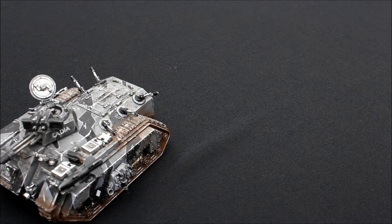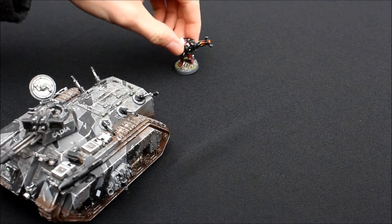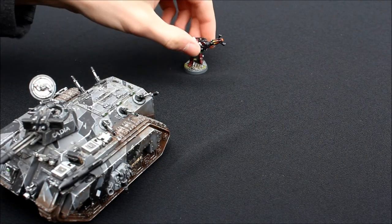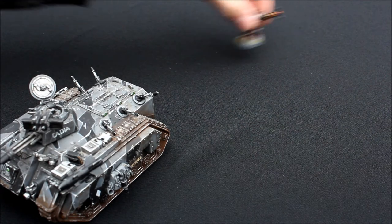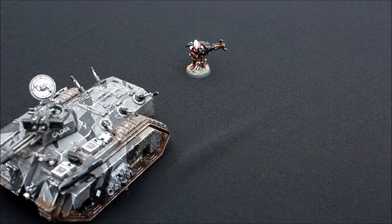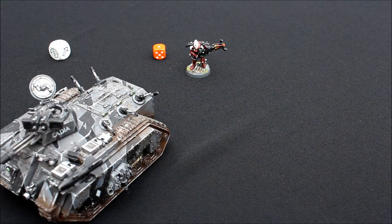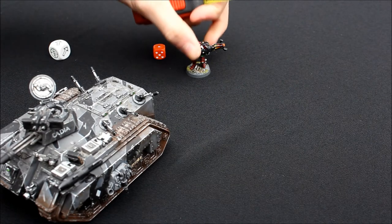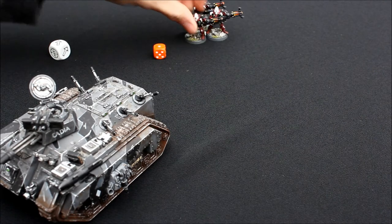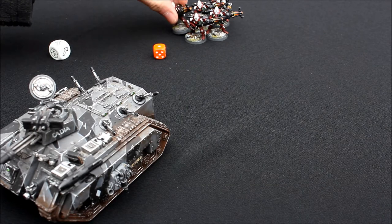So you're going to try and land about here, about 6 inches away, just in case you scatter — you still won't cause a mishap. And if you go further away, you might still get within 12 inches. So you aim about there and roll your scatter. I've scattered 3 inches and I'm still close enough to compensate for that. Then you position your figures around — I'll keep the Exarch tucked out the back just to keep him protected.